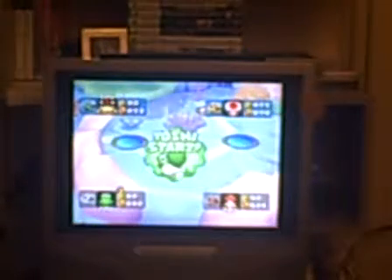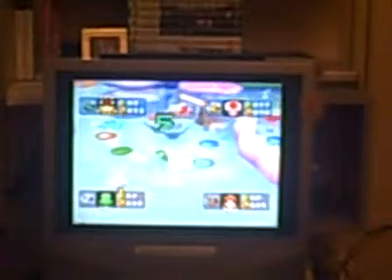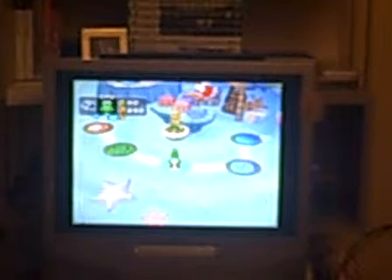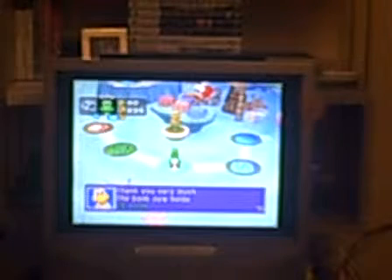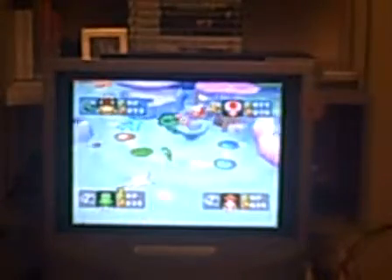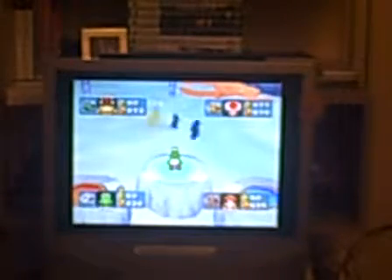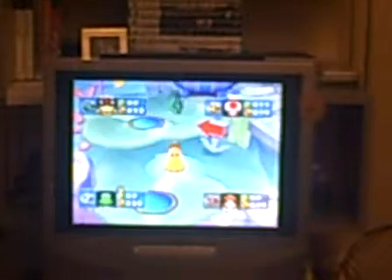Now we've got a 3 coin plus, 3 coin plus. So that means that makes 74. Yoshi's gone. I've got to get that thing. He's landed on the blue space and she's got 6.